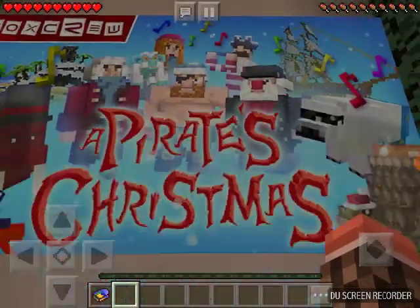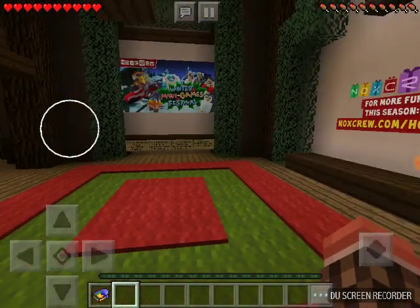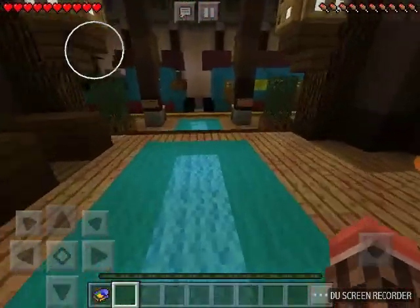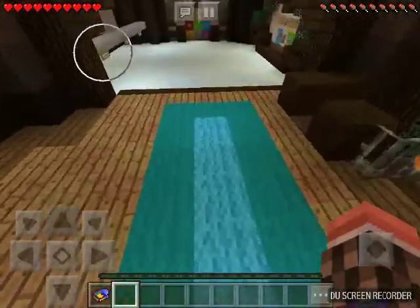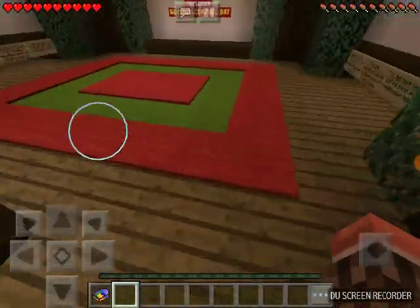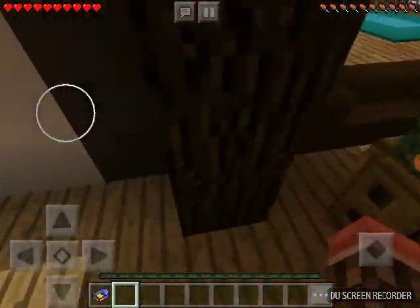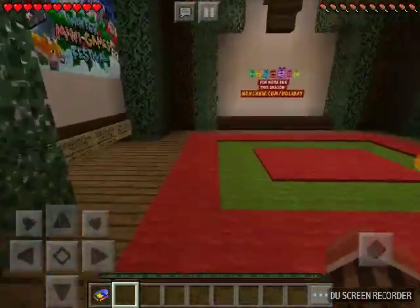These must be like advertisements for different maps. If you want to download this map — Ready Sled Go — for Minecraft, there's a store with free present-style downloads, and one of them is this map. You can challenge your friends or time yourself and see how fast you can do it solo, just like I did. Hope you guys enjoyed this video, thanks for watching — bye! Take two, bye!